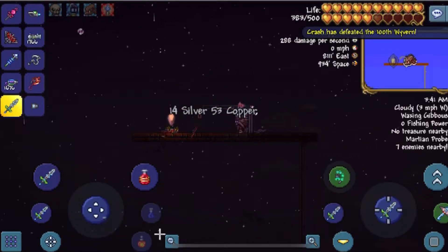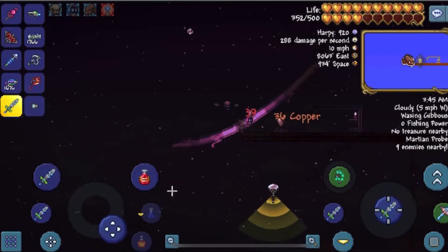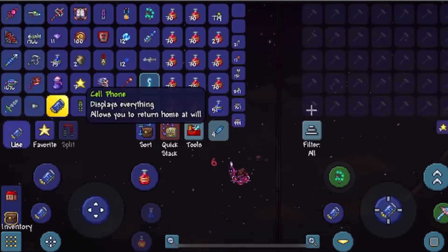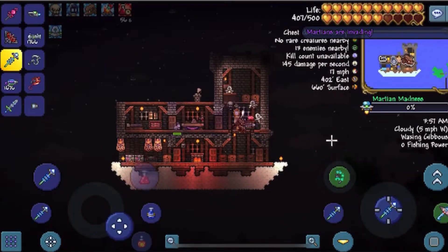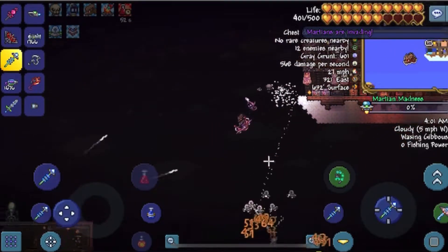Which would be the Moon Lord, which is the final boss. Oh, that's what we need right there — that robot thing. We need to catch up to it, we need to let it detect us. So it's red, it now detects us, so now we need to go back home, heal up, and we can now start using my summons.